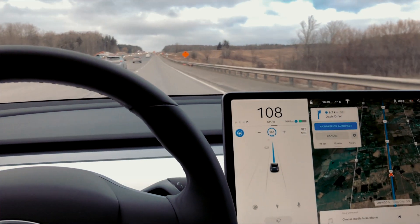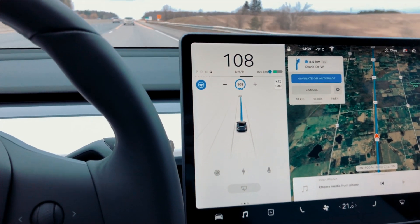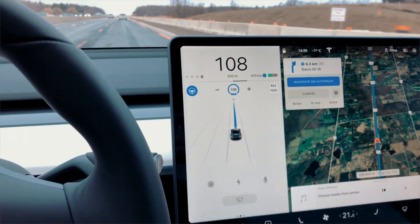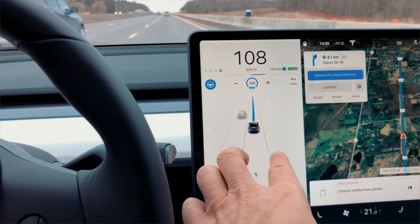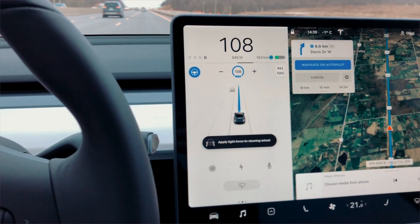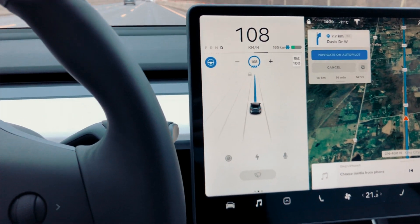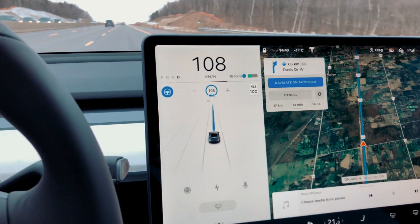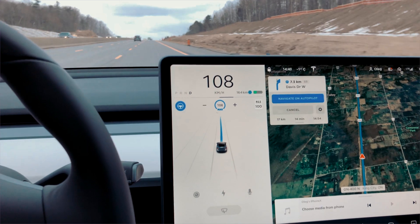It's very impressive — the car is keeping up the speed and tracking cars in front. With Navigate on Autopilot you see a single central lane indicator, whereas normal autopilot shows two lanes. Now it's asking me to take the wheel, so I just shake it gently and that's the indication to the car that I'm still here, paying attention, and not sleeping.